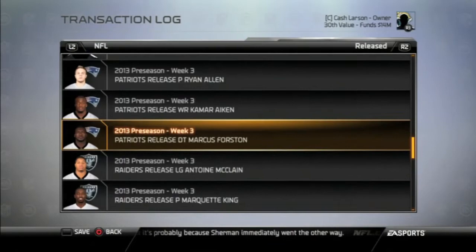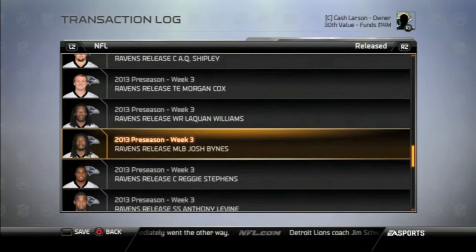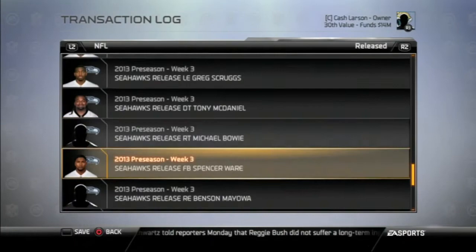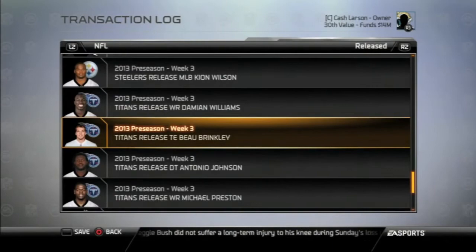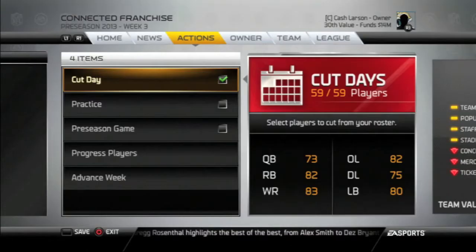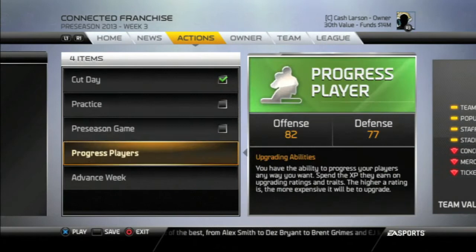It turns out it's a problem with cap space. There are just certain players — I don't know if it has to do with their overall, but their cap hit number just doesn't work, so the CPU just feels the need to release them. The one which I was able to fix was BJ Raji. Every time, the Packers would release BJ Raji, so I was able to release him before this started and re-sign him, and they stopped releasing him because his cap number was a little bit lower. It sucks you have to do that, but it allows me to avoid doing the 32 team control, which is what I don't want to do.